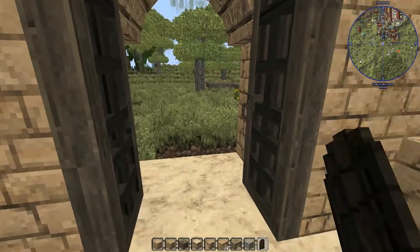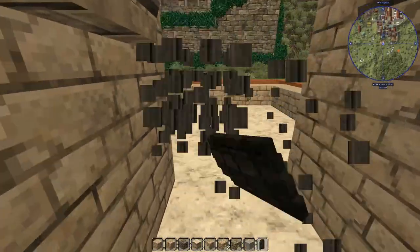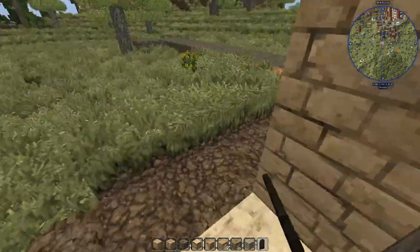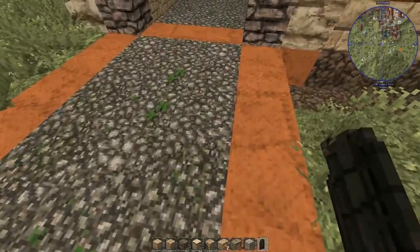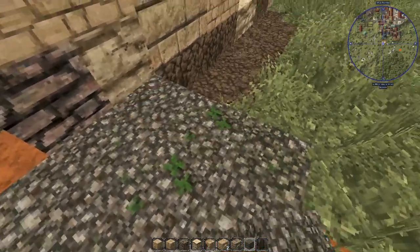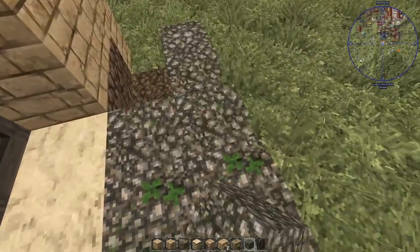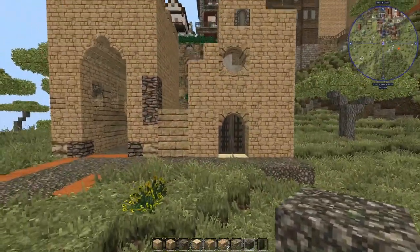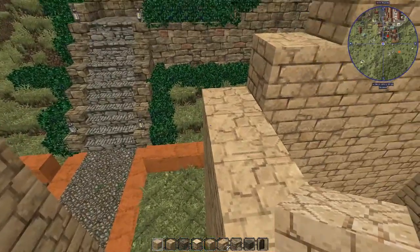Alright, let's take a look. Alright, so I need some of this. Alright, let's put the sidewalls in and then we can get the roof on. Now this looks like a metal roof, so we can do that.